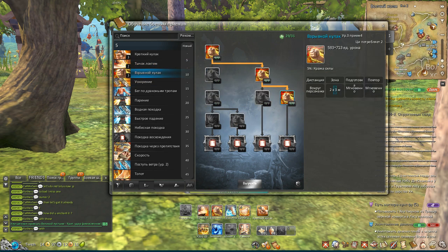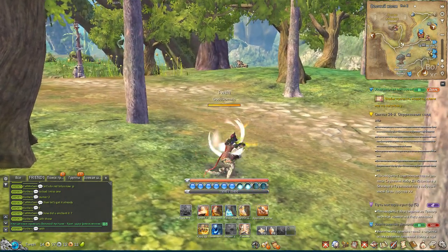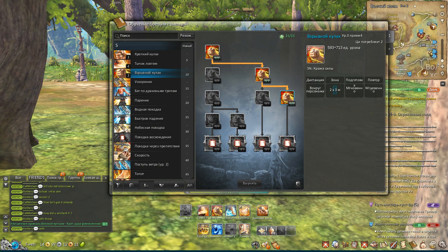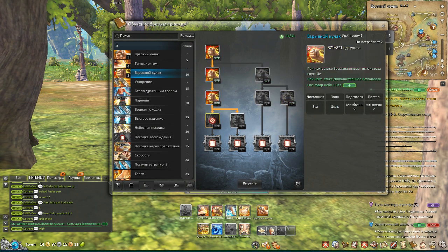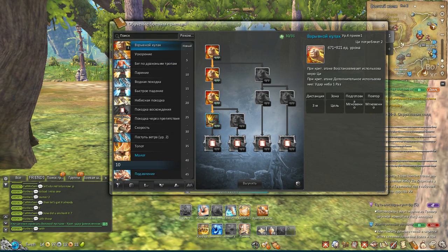Next up is the bread and butter skill. The only two things you really need to know are the total right build and the total left build. The total right build makes your second skill apply a weakness debuff, and if you hit somebody you will actually regenerate HP. This is very good for survivability - just such a good thing to use.